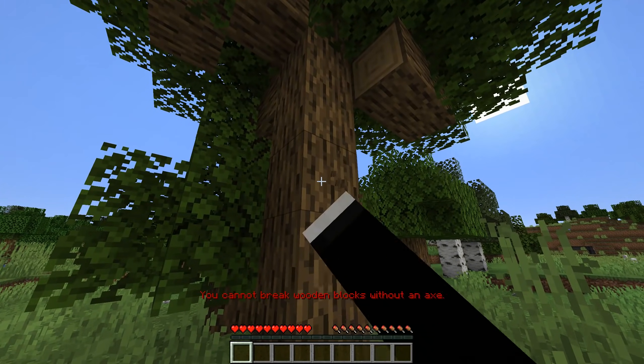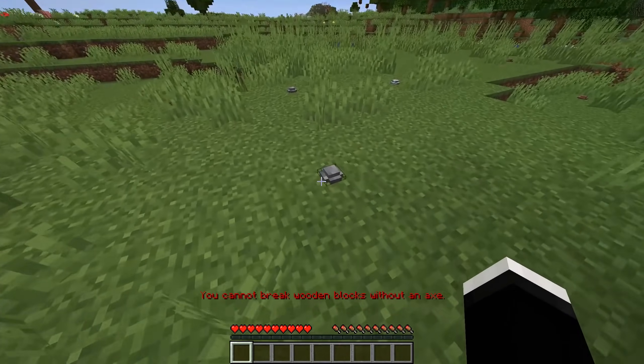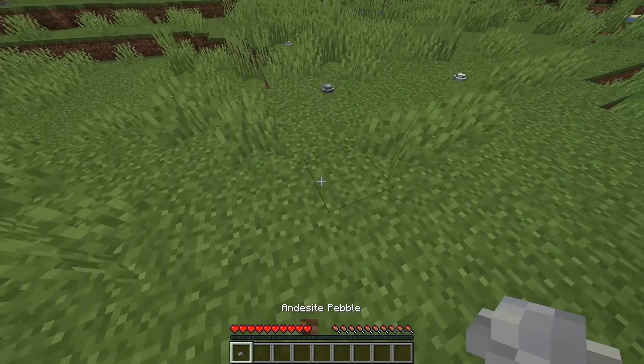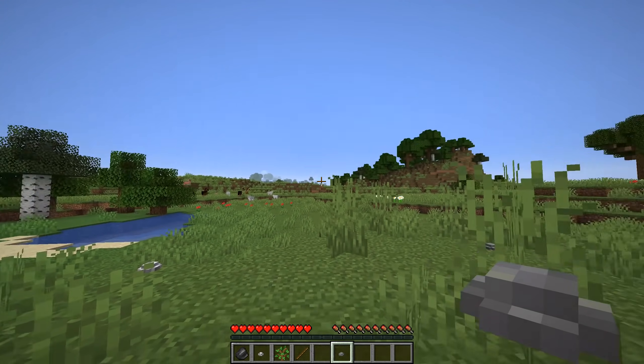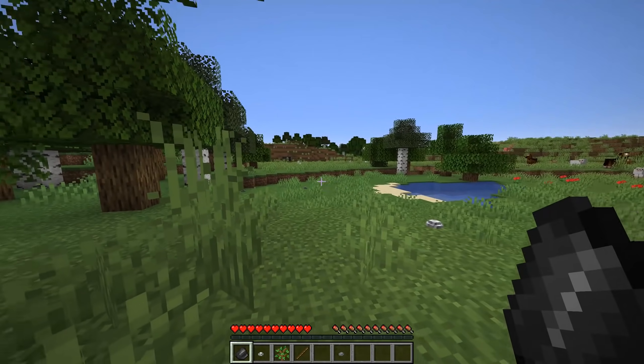After that we have the Natural Progression mod. This mod makes it so you can't just spawn and right away start punching trees. First you have to collect pebbles to start making tools in order to be able to create the tools you normally would have before, and this just makes the beginning of your game last a little bit longer.